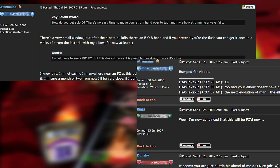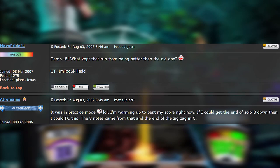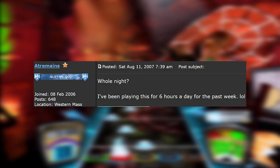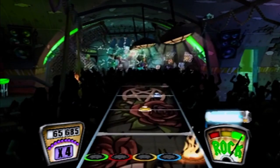Solo progress updates were quite common from AtRemains — nearly every day he had something to share, whether sharing techniques to hit certain sections or lowering the note count. AtRemains would get the note count down to missing only 8 notes in the solo on August 3rd, 2007. He had even built up enough confidence to declare August 24th as his goal date to FC the entire song. A few days later, he had gotten a minus 6 in a full run, practicing 6 hours a day to lower the note count just a couple notes at a time.